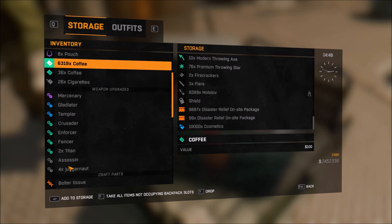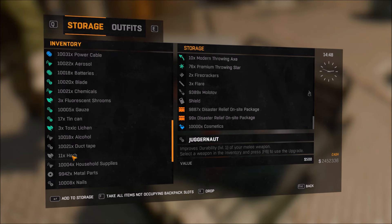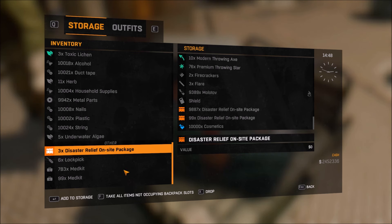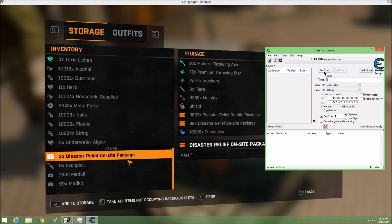Now let me show you how to do it with something you actually need more of — like these items you need to increase your level by a lot. It's the same process. Since you're done with that first clone, all you're going to do is hit 'New Scan' — every time you want to scan a new item, click new scan. Type in three and hit Enter. You should get tons of values.